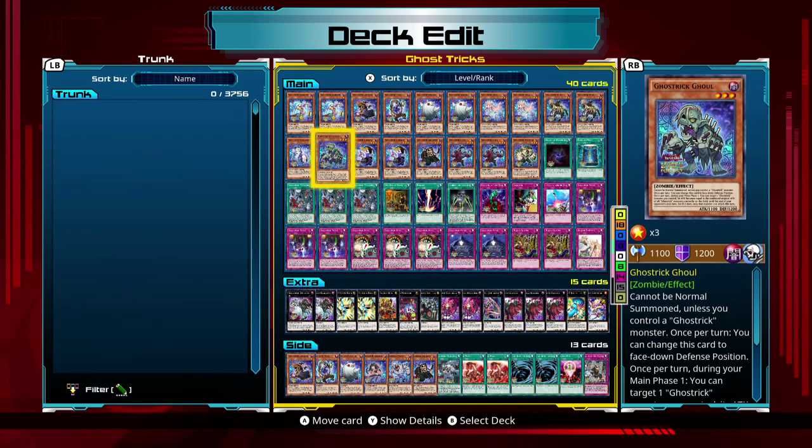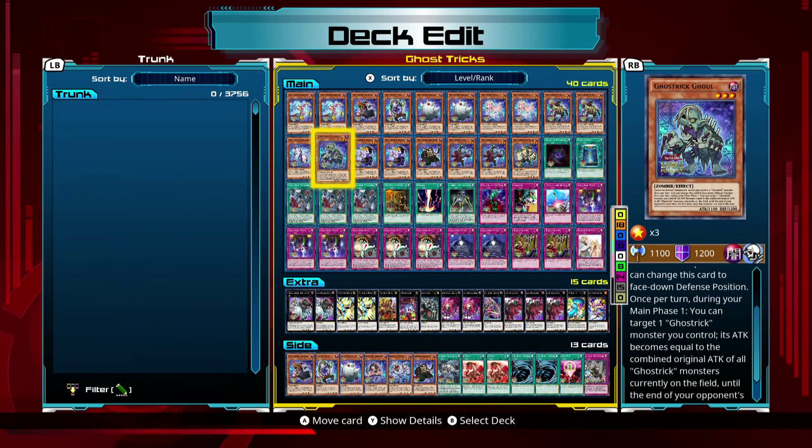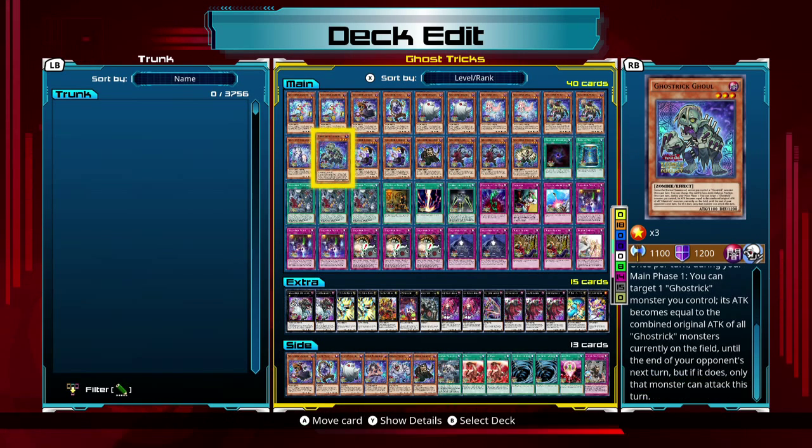Okay, now the level 3 monsters. Level 3 monsters allow you to search cards or get rid of your opponent's cards. Once per turn during your main phase, you can target one Ghost Trick monster you control — its attack becomes equal to the combined attack of all Ghost Trick monsters on the field until the end of the opponent's next turn. If it does, only that monster can attack this turn. So basically this allows you to set up OTK-type moves or deal a major chunk of damage.